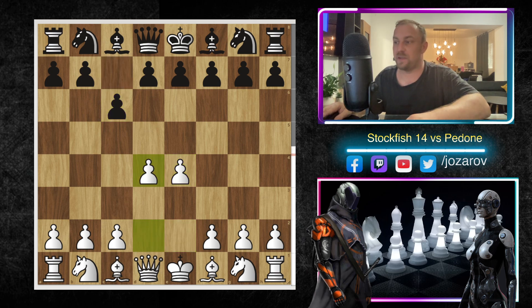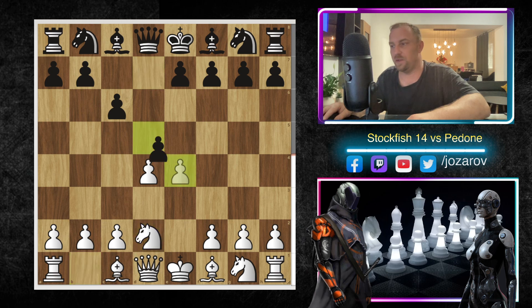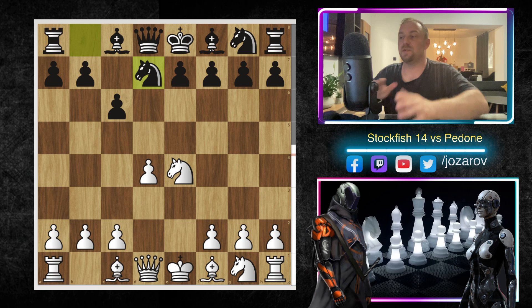The game begins: e4 played by Stockfish, Pedone responds with c6, d4, d5 — the Caro-Kann is on the board. After Nd2, dxe4, Nxe4, comes the so-called Karpov variation with the move Nd7.